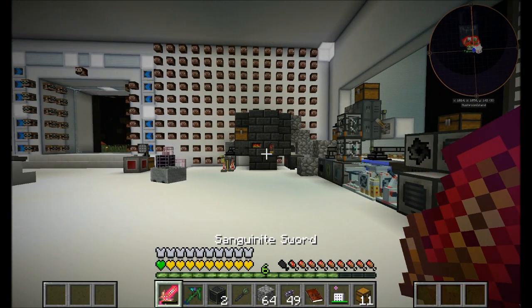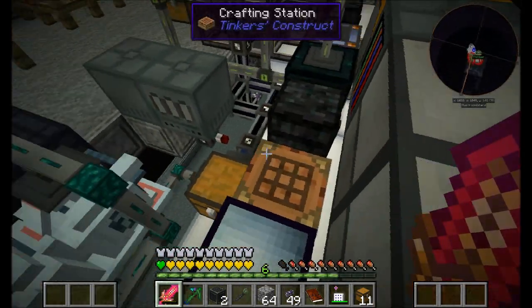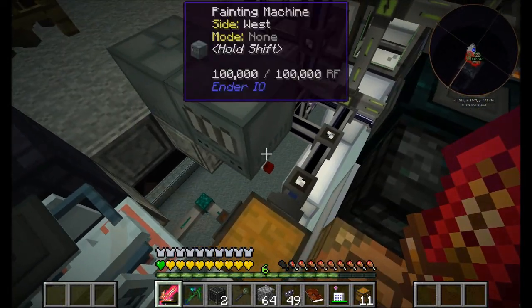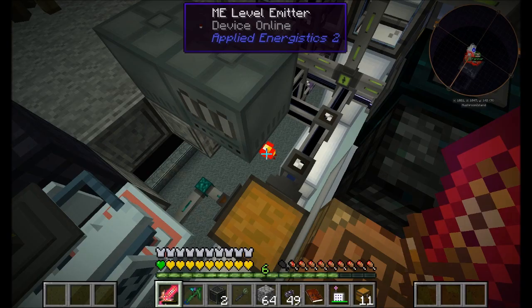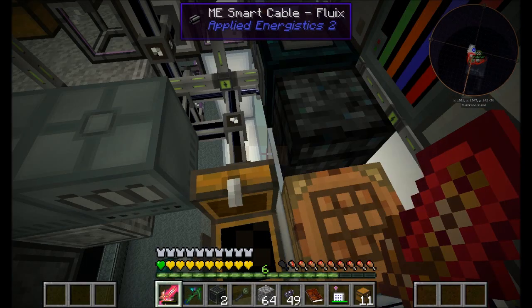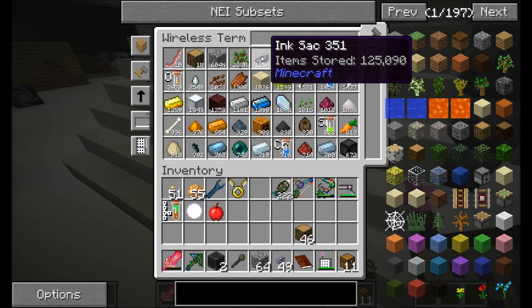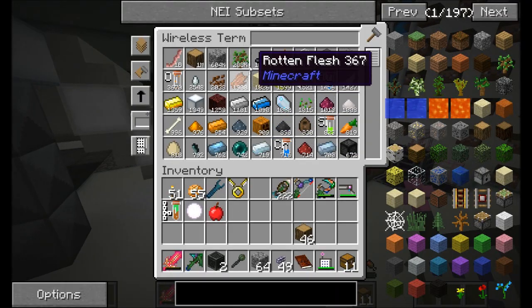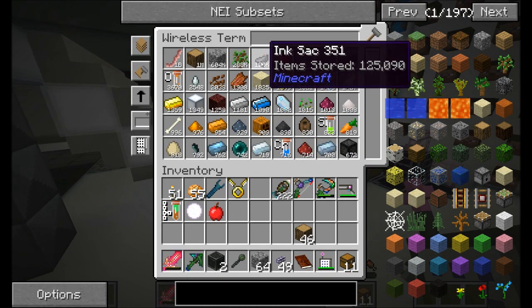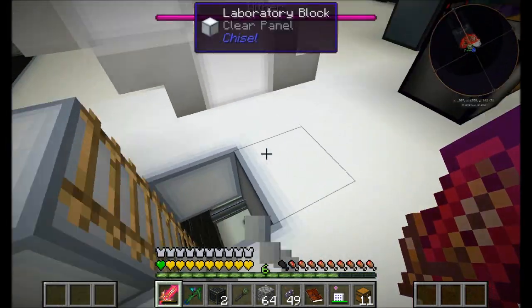And a million black glass — the crafting recipe is glass times eight plus one ink sack equals eight stained black glass. So basically one ink sack equals eight glass. So 125,000 ink will equal one million glass, right? I'll be honest, I wasn't terribly paying attention. I have enough ink. Look in the AE system at our ink. That's a lot of ink. We need a million black glass and it's eight glass per ink — a million divided by eight.